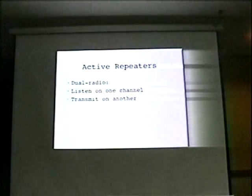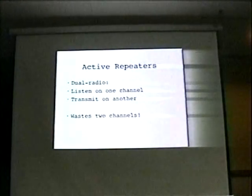An alternative is to go dual radio, where you listen on one channel and transmit on another. The only problem is that you kind of waste two channels. You also have to be very careful about how you implement it, because you need to separate your antennas by a certain amount. In the bad old days, certain vendors had access points that were a pair of Orinoco cards right side by side. The problem with the Orinoco card is that there was no way to turn off the internal antenna — you could plug a pigtail into it, but you couldn't shut off that internal antenna. So if you had two cards sitting beside each other, they would hear each other.